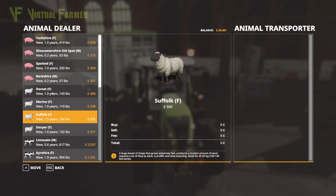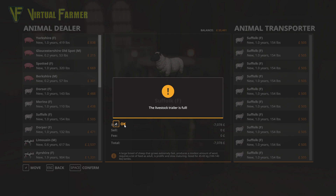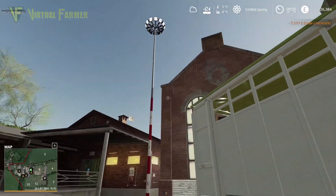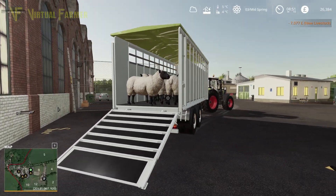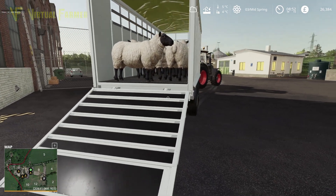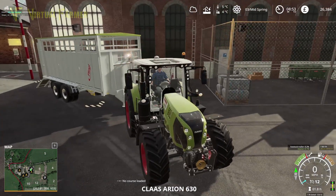We've also got the Dorpers which grow fast but produce no wool. I think I want to go with the Suffolk. We need to remember to sell the lambs between 100 and 140 pounds. We'll get as many as we can fit in this trailer — and the livestock trailer is full. We'll confirm that and go have a look at them. Yes, that is absolutely perfect.